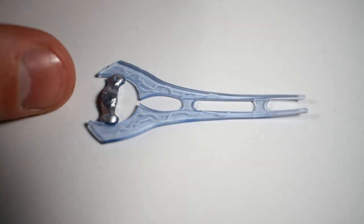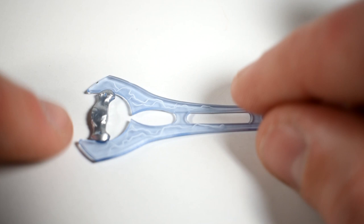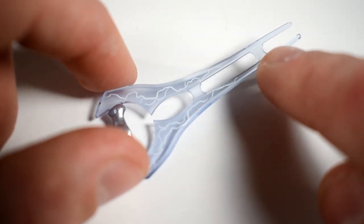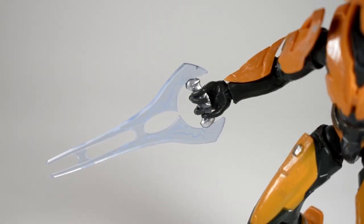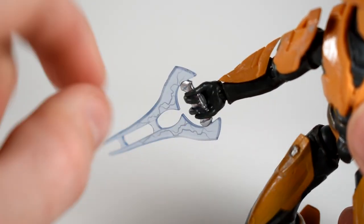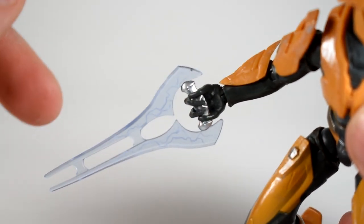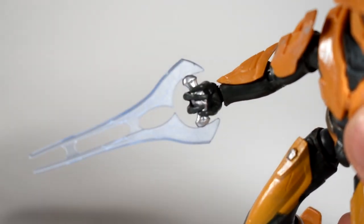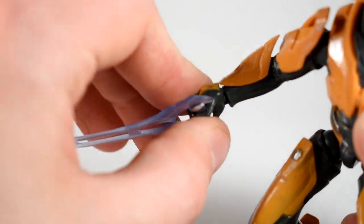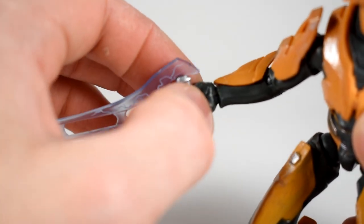He comes with an energy sword which has a nice amount of detailing. It's a clear, light blue, rubbery plastic — so it's malleable — though it does come bent in the box sometimes. Silver print for the handle, and you can see that electricity kind of painted on there, which looks really nice. There are two extra supports molded in because the blade would be really thin on its own, keeping it strong and durable. Getting the sword in his hand was not as tricky as I thought — his fingers, though very thin, are also very rubbery, so it's easy to move those two main double index fingers out of the way to get the sword in his hand.